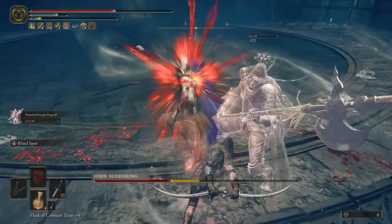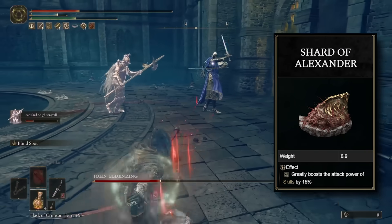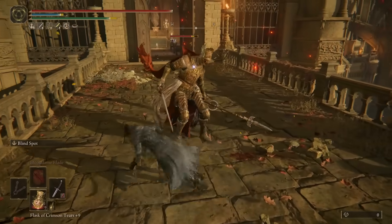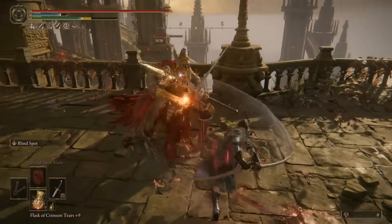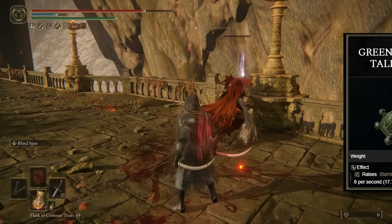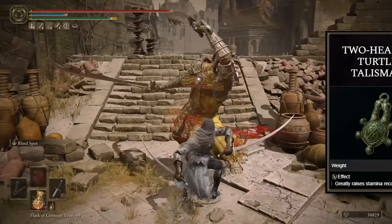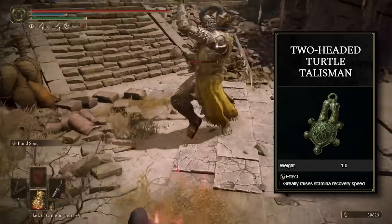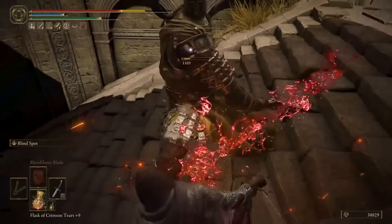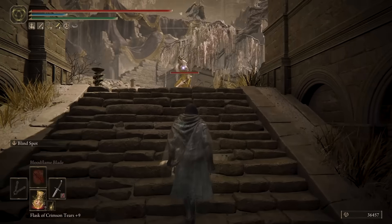Now let's talk about Talismans. Starting with the Shard of Alexander, or the Warrior Jar Shard if you're in early game. Either talisman will raise the attack power of skills by a percentage, and considering we're going to be using the weapon skill frequently, using one of these two talismans will always be a great buff. I'm also using the Green Turtle Talisman to recover stamina 17% faster. Or even better is the Two-Headed Turtle Talisman, which boosts stamina recovery even faster — this is a new talisman in the DLC, and we have a location guide for it on the channel.